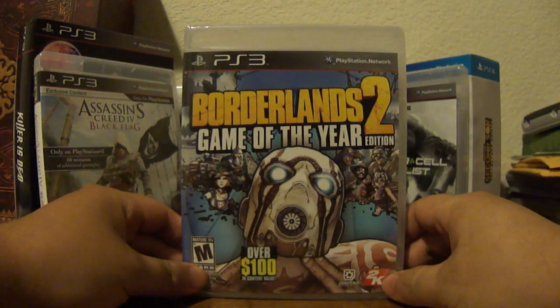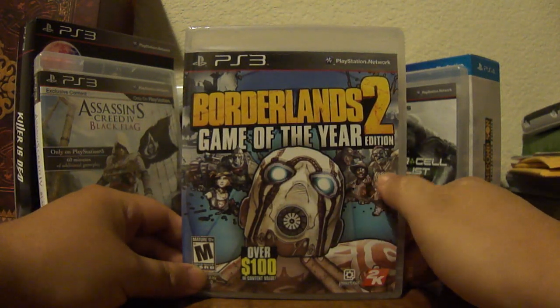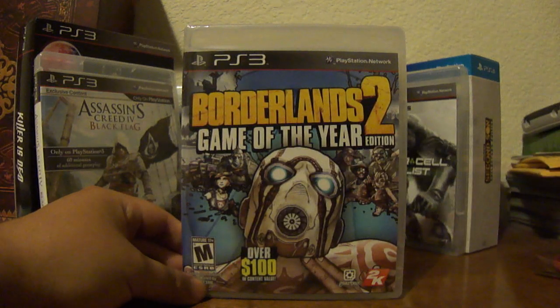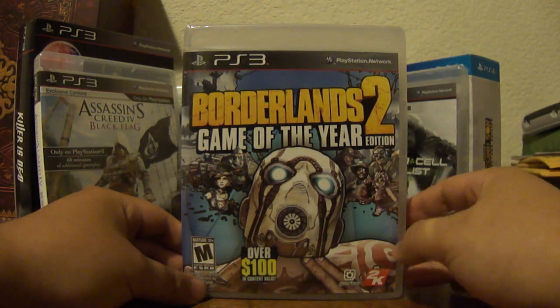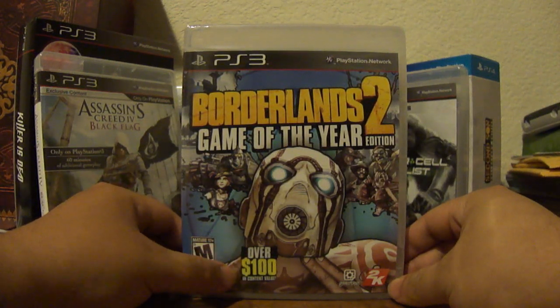First of all, we have the magnificent cel-shaded art style of Borderlands. We have the Psycho in the very center, and along the sides we have some of the various characters from the DLC. This item does include the first season of the DLC release for the game. Season 2 wasn't included in this release, but hopefully with this item you'll be able to save some money and purchase those down the line. This does include over $100 in content value.